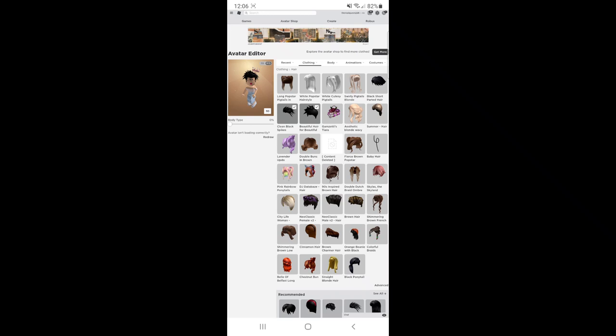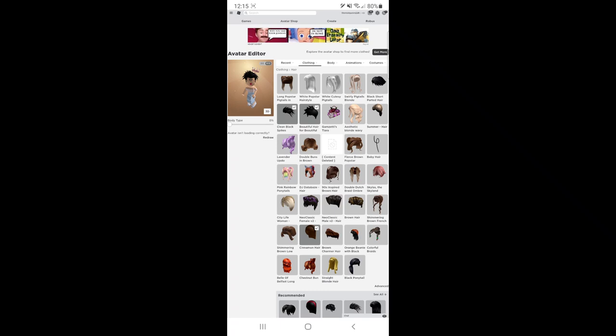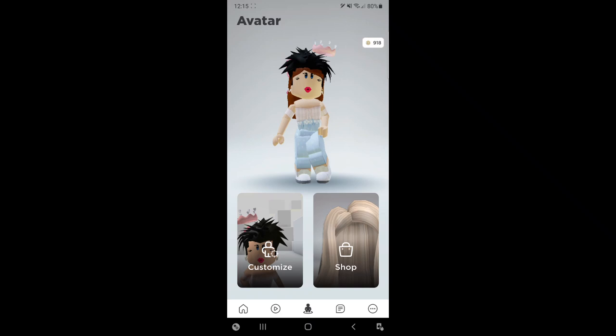Now let's put another hair on. I want to put the black parted hair right there. All we have to do is just press long and hold and open that in a new tab. I decided to put a different hair on instead of the black parted short hair — I just wanted to do a different hairstyle. Sometimes it would say that you redraw your character too much, so you could actually just go into Roblox.